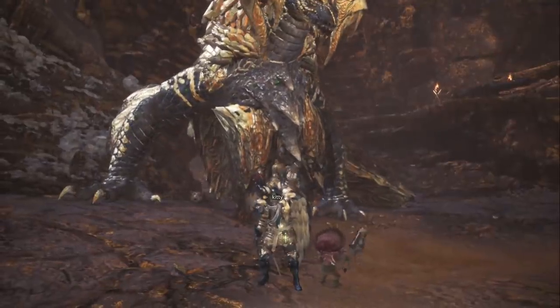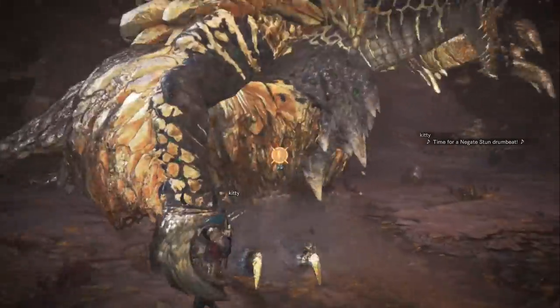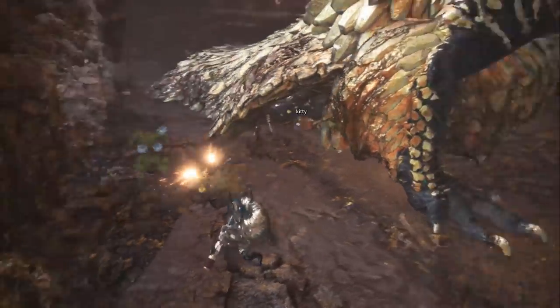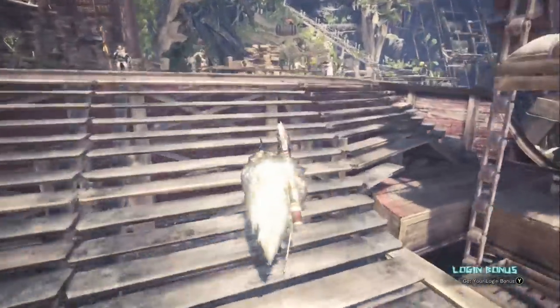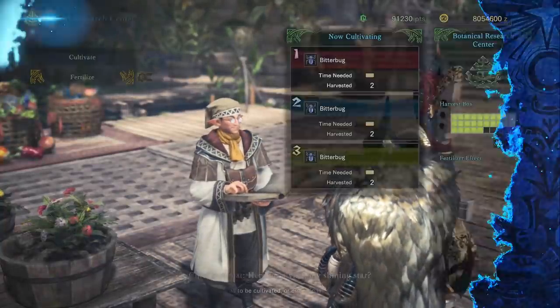Now you have a visual idea of what the Kulve Taroth fight looks like. We're done looking at the diagram. Let's go into the actual stages and break them down in further detail using examples and more in-depth tips. First, let's run over to the harvest box, empty it out, fertilize whatever we're growing, and then open the world map and travel directly to the Gathering Hub.